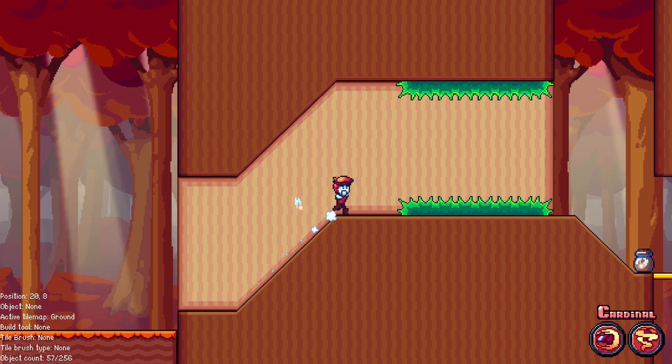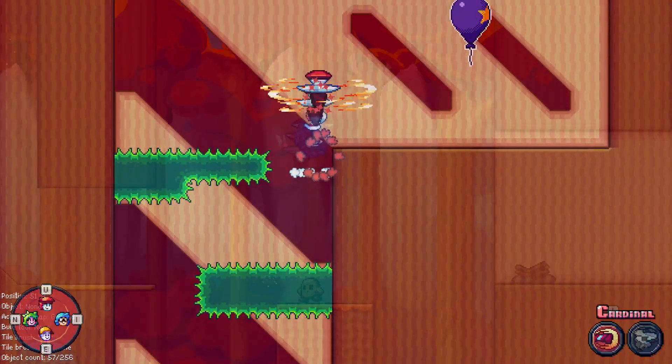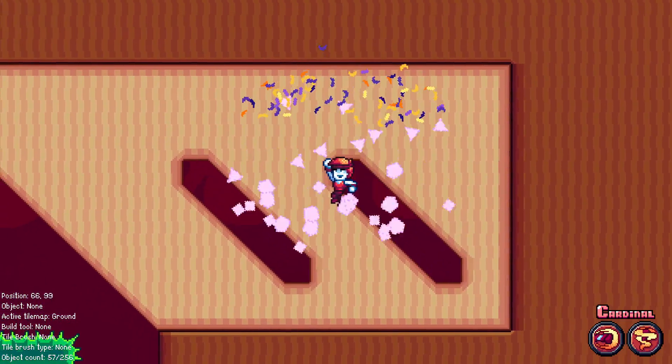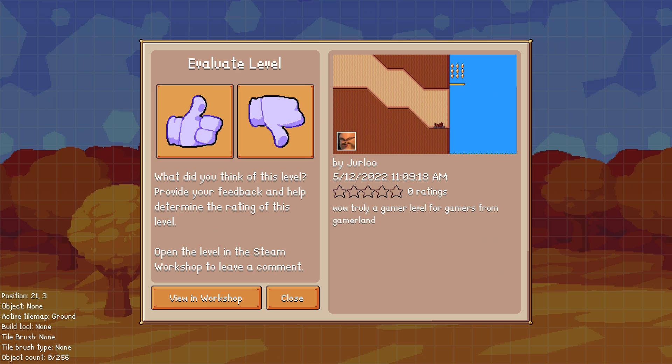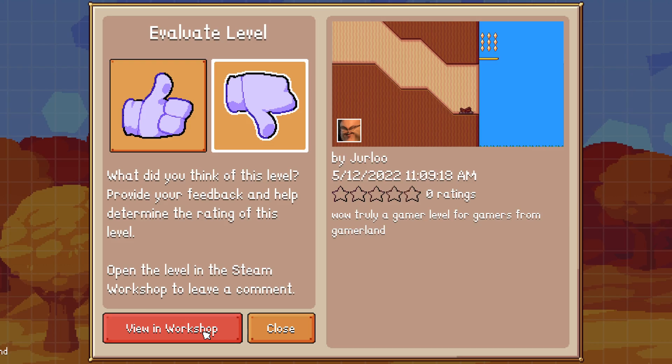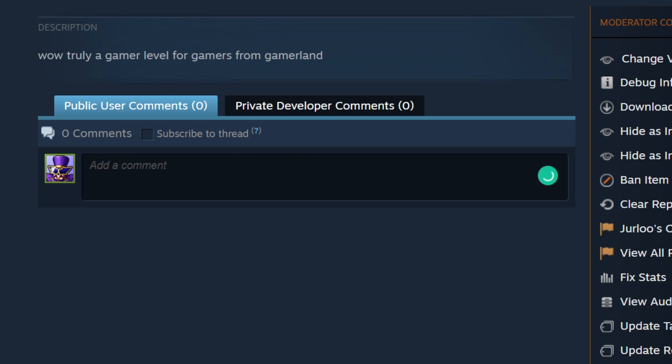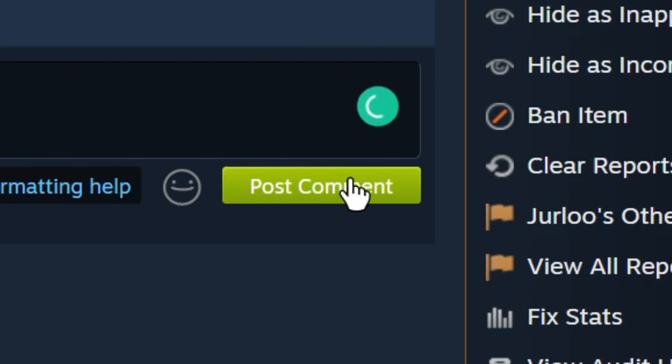It shows the creator and name just like any normal level. After playing the level and reaching the goal balloon, once I smash it and beat the level, I get a prompt to evaluate the level. I can click thumbs up to give it a positive review, or thumbs down if I didn't like it. You can also open the level in the Steam Workshop to leave a comment. Clicking that button opens the Workshop page, and my negative rating given in the evaluation menu has also been registered there. I can leave constructive criticism so the creator can improve the level.